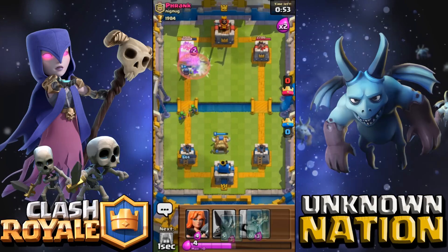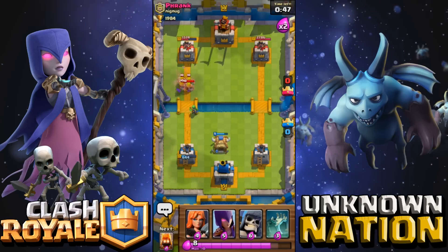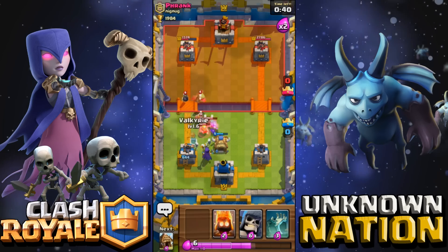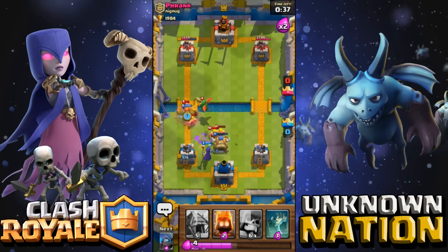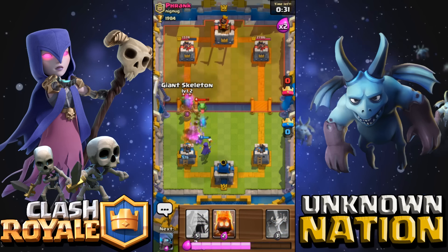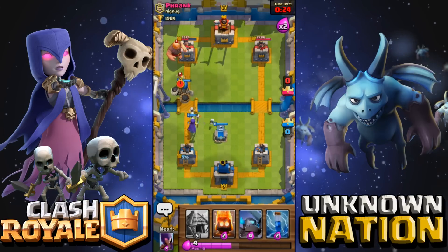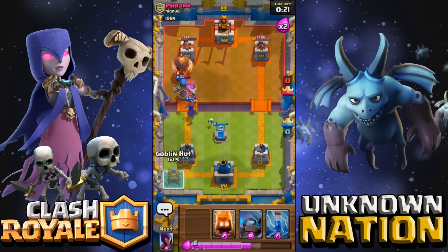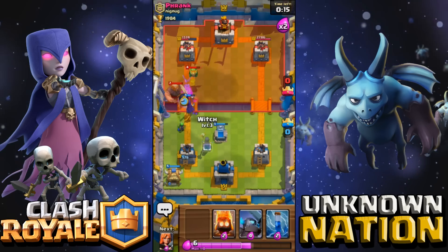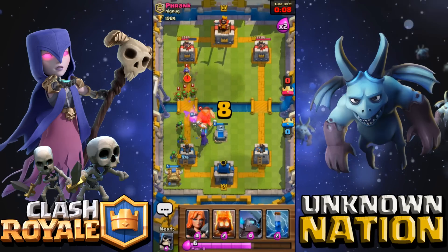Let's see if we can get a shot — yes, we get one shot, but this is going to be very difficult. That bomber is going to wreck me so I have to take it out. Let's use the giant skeleton for the first time — we're just going to spam. This guy has nothing on me. We took that out and the baby dragon is going to be taken out pretty soon. Yes!